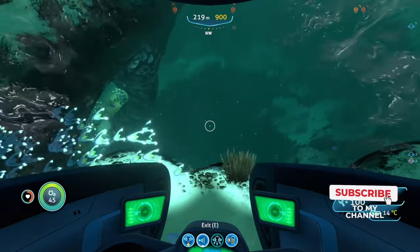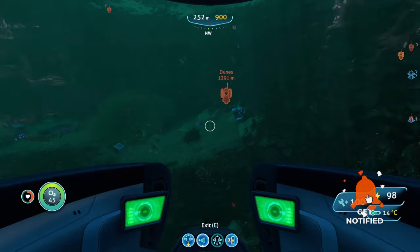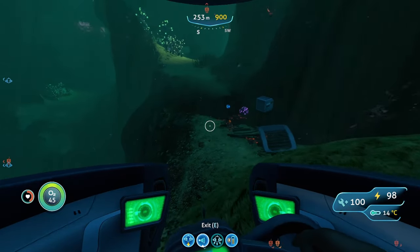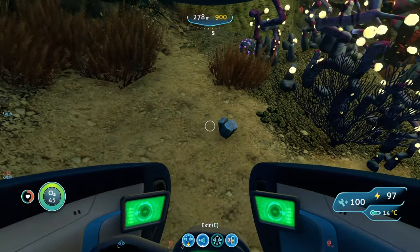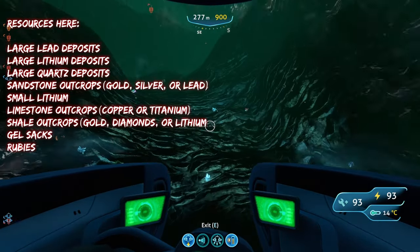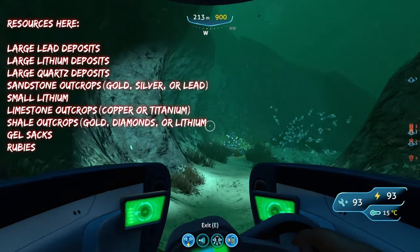If you go into the caves you'll find gel sacks, just like at the Mushroom Forest, which is great. You'll also find a whole lot of rubies in this biome — go into the caves and look around on the walls. There are also small loose pieces of lithium you can pick up by hand scattered throughout.